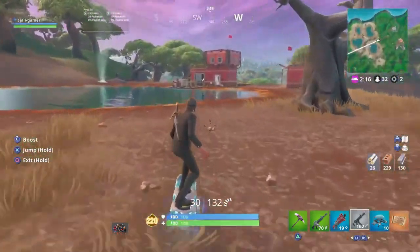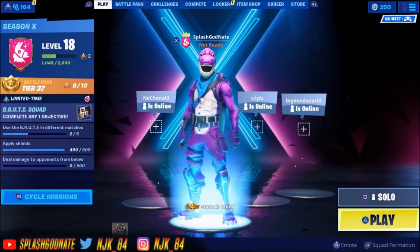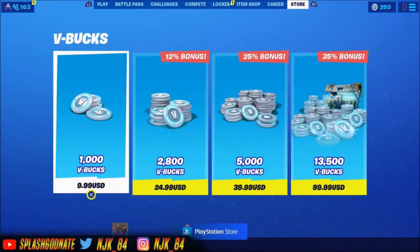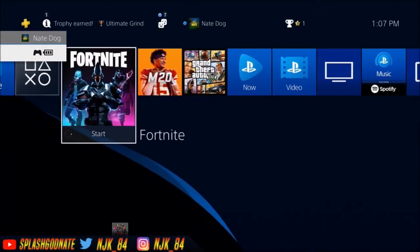Before the video starts, I'd really appreciate it if you use my creator code 'Joe_Dirt_' — you can see it on screen. Submit it, buy some skins, support your boy. If you do, you'll get 10 years of good luck. What is going on guys, this is your boy, and in today's video I'm gonna be teaching you guys how you can get every item on Fortnite for absolutely free, step by step. I'm actually on PS4 now — look, you can see I'm on PS4.